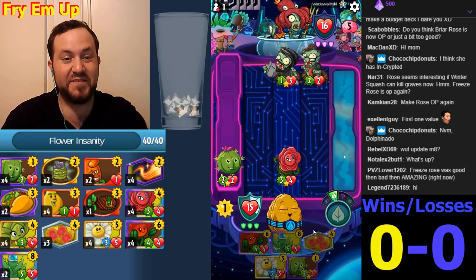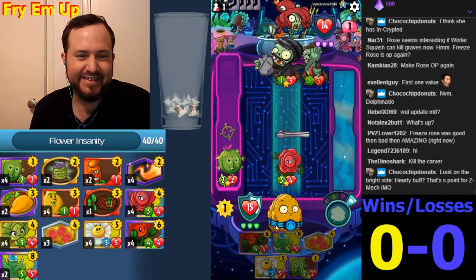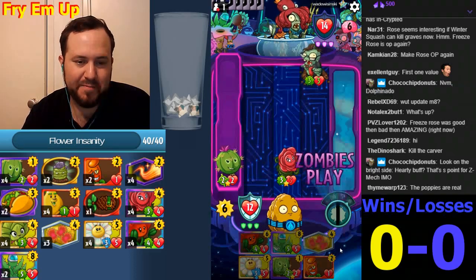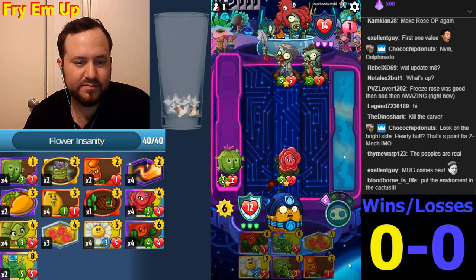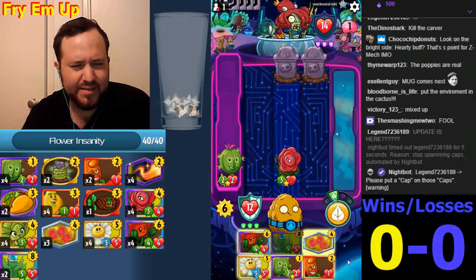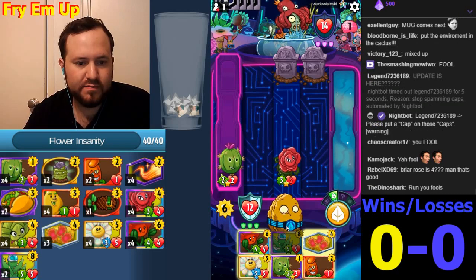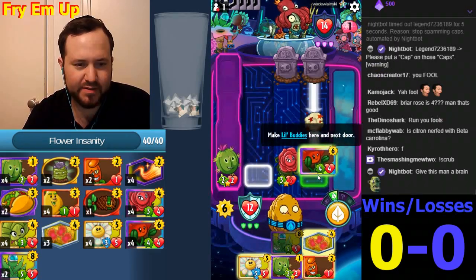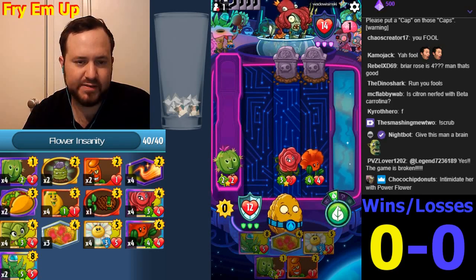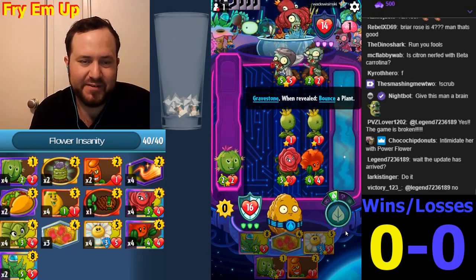Oh, you think you can kill the Briar Rose? You fool — you're gonna regret that! It's gonna be Mixed-Up Gravedigger. We're gonna Poppin' Poppies here — that dies, yay! We don't have to Poppin' Poppies here, actually. This is better here — we'll miss a Pappy but that's okay. It'll get rid of the Briar Rose, which is fine, and then this will take out one of these. This heals us for four — we are healed. The Pogo is dead, kind of for free.